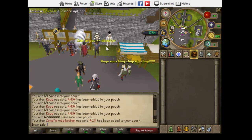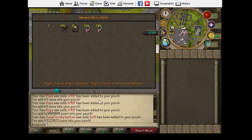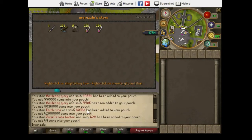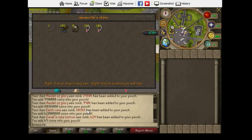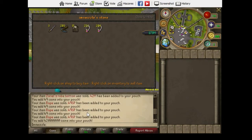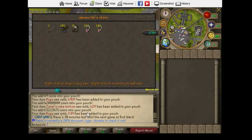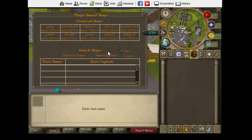What's up guys, just logged on and a bunch of my stuff sold. I think all the ropes sold — let me go check. Yeah, all my ropes sold. Some zero stuff sold too, so it's good. My earth rune sold, made a nice profit off of those.